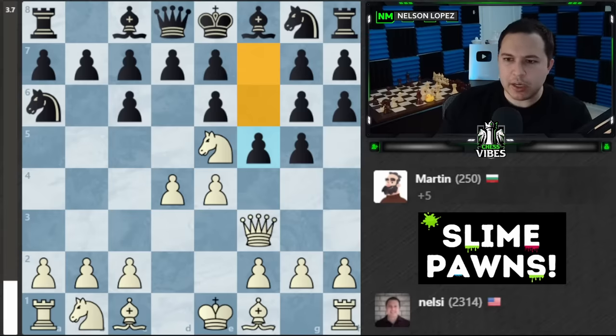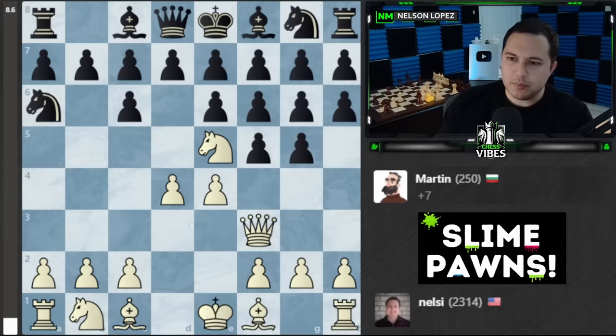I wasn't expecting Martin to come out with such a powerful strategy. I think we have to retreat the knight. But if he takes, he gets another pawn — that's really bad news for me. Maybe I'm just going to leave the knight and start taking. I gotta get rid of these pawns. Takes this one — he gets another one on d7. Well at least he didn't take this one, so I'm just going to keep taking.